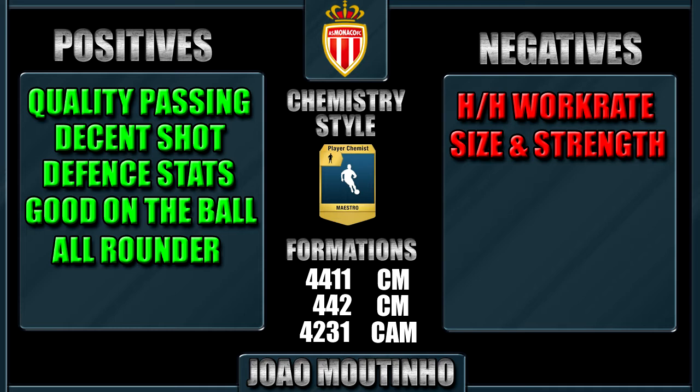His negatives are his high/high work rates, meaning sometimes he drops back into a defensive role, which may not be best for everyone — similar to the issues with high/high work rate strikers like Cavani. Another negative is his size and strength. He's only 5'8" with quite a small stature and only 60 strength, so he's going to struggle when challenging for defensive headers in centre midfield and won't win headers against the big boys.